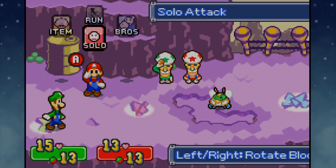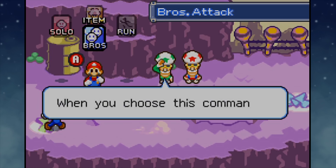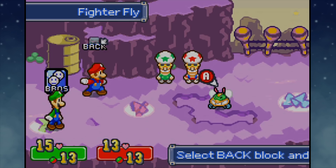Proceeding with Bros Attack Tutorial. Bros Attacks are duo techniques in which Master Mario and Master Luigi attack together! In Mario's command options, we now have a new option called Bros Attack. We have basically a list of actions, but we only have the one at the time being - Splash Bros. This costs 4 BP to use, so that's what that is for. We'll target the fighter fly.